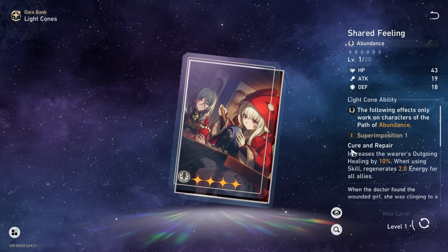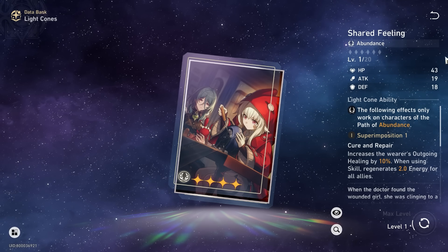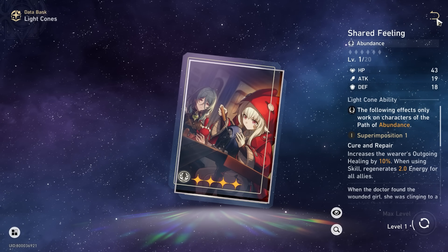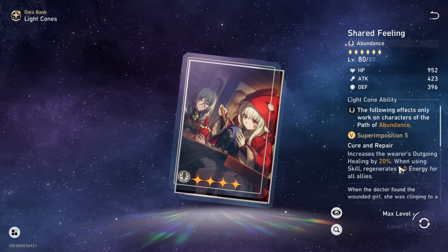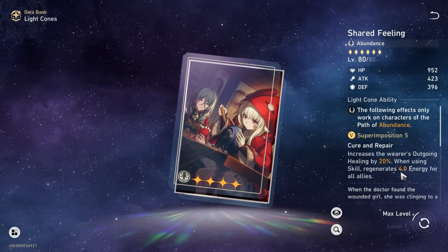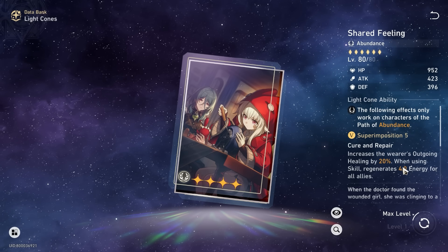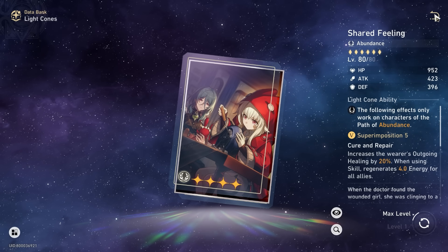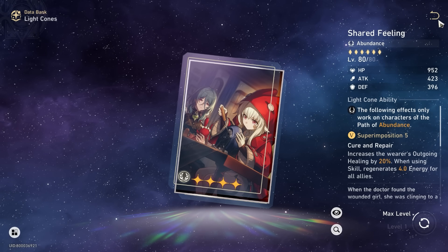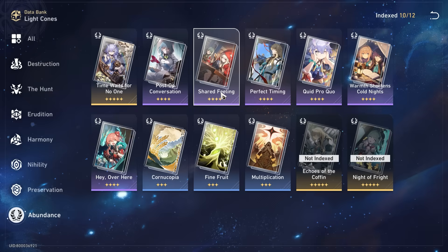That is one alternative that I want to give you. If you have at least one of this, consider putting it on. It's not too bad because it gives that energy. It helps you bridge that gap, and also makes it closer to 100%. If you're using her signature light cone, one thing to know is that this 4 energy here is multiplied by energy restoration rate, which pretty much becomes like 5 or 6, depending on how high you can go. I don't think it would hit 6 because you need like 150% energy restoration rate, which is quite high.